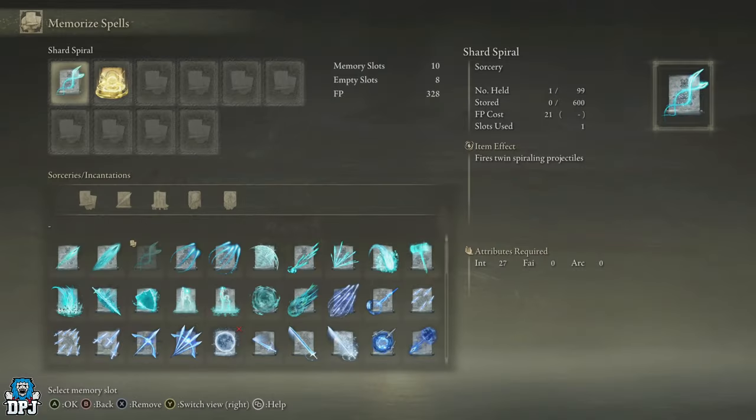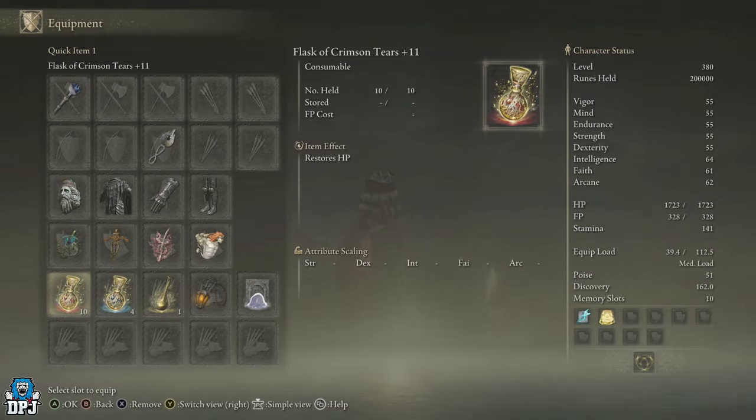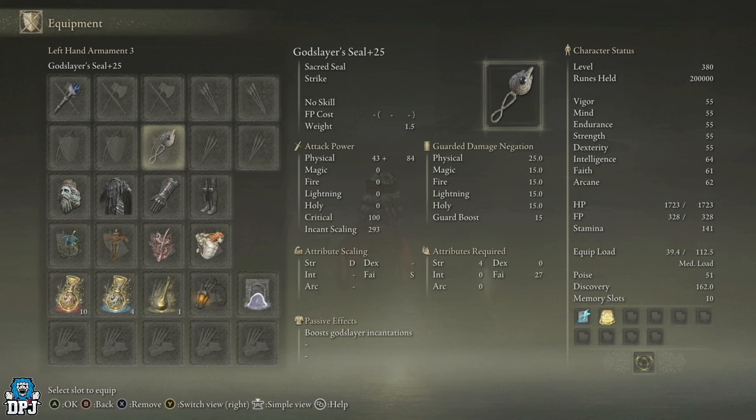For spells, we're just going to spam out one simple spell: the Shard Spiral. This thing consumes very little FP, you can spam it out, it hits multiple times, and it's so easy to use against bigger bosses like this because their hitboxes are just massive. Since you're using the Mimic Tear too, he's using it at the same time, so you're doing so much damage. The reason I'm using the seal is for the Lord's Heal incantation, which massively heals HP for yourself and nearby allies. Your mimic will actually use this to heal himself, and he'll also use your flasks - which is pretty cool. That's basically the full setup.